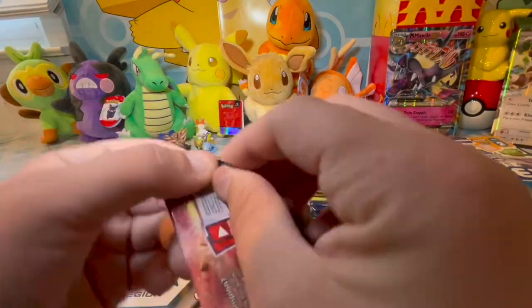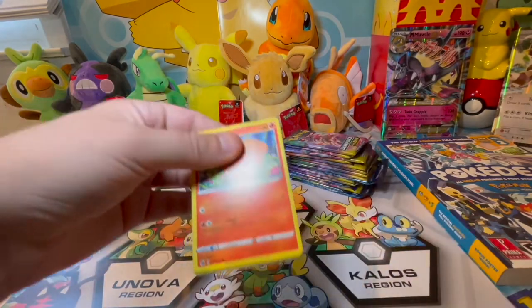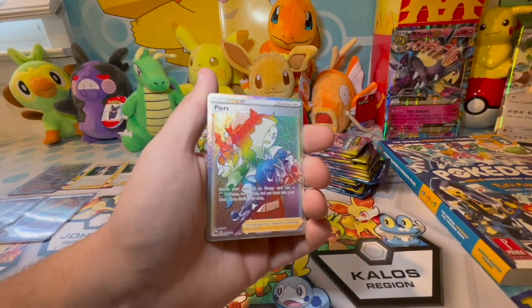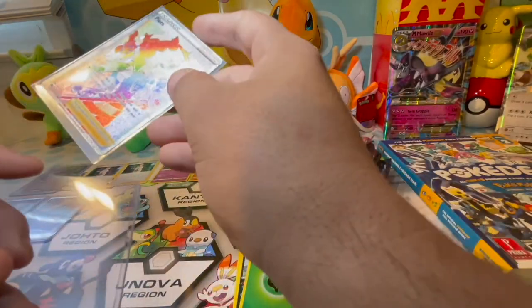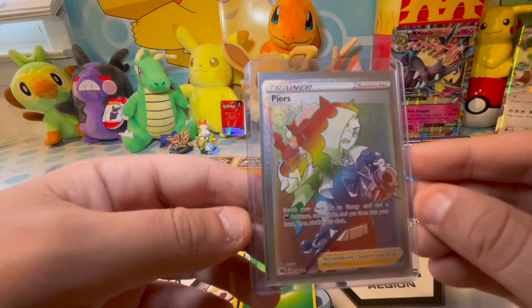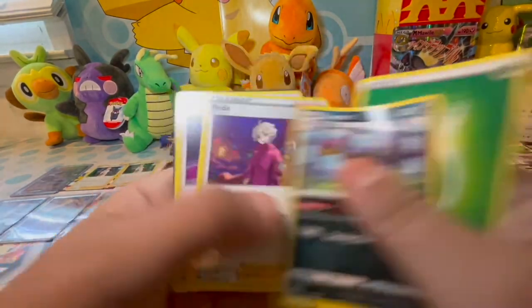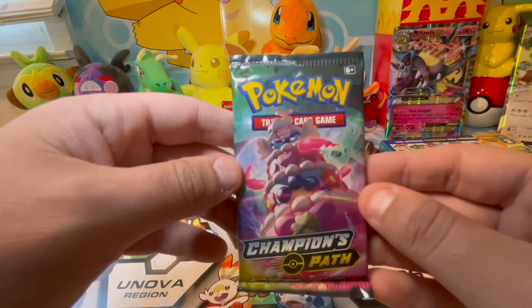Pack nine, Champions Path. We started with 20 Champions Path and four Evolutions packs, trying to pull as many Charizards as possible before sending a big package to the graders. Pack nine: reverse foil energy — oh, a Rainbow Pierre's! We got a rainbow trainer hit. Rainbows are like a 1-in-4 chance so hitting a rainbow is always really lucky, and I don't have the Pierre's yet for the collection. Very nice rainbow hit. So last two packs we got the full art VMAX Dreadnought and the Pierre's rainbow — very nice. We haven't hit one of the Evolutions packs yet.